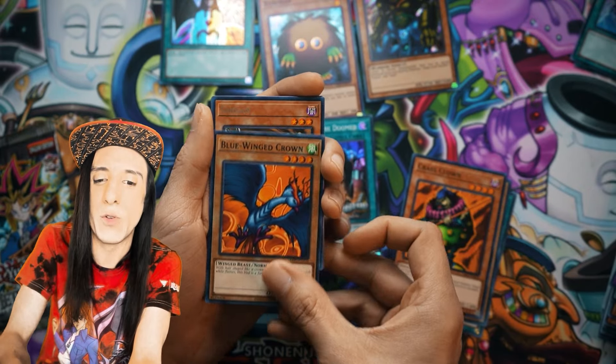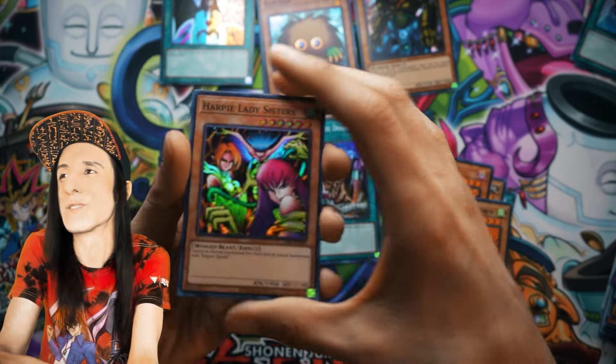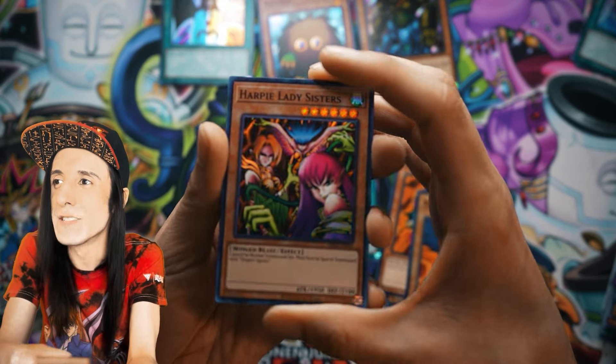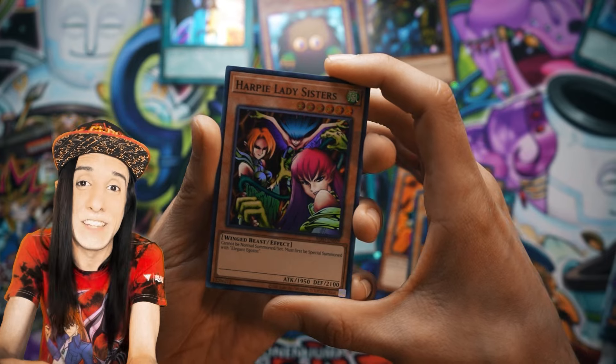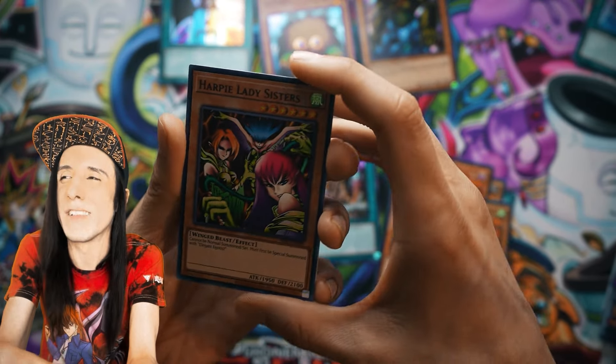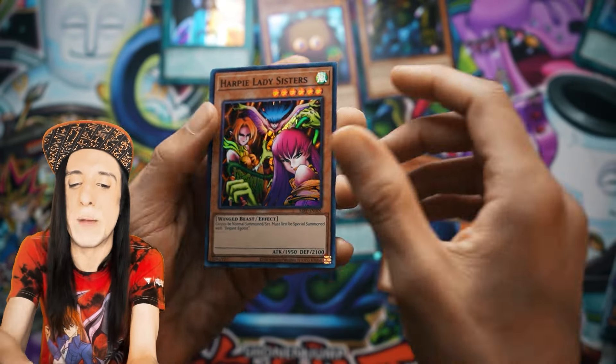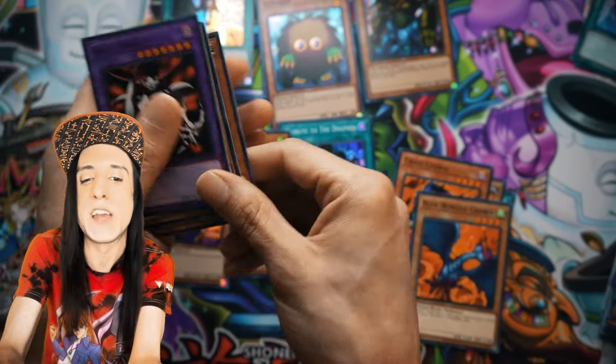Looks like we got Blue Winged Crown, Sangan, and — ooh — Harpie Lady Sisters! We did get the Elegant Egotist so now we can bring out the Harpie Lady Sisters. These were recently converted into a Maximum Mode monster in Yu-Gi-Oh! Duel Links. Seeing the classic card with its 1950 attack didn't seem like much at the time, but I've had real duels where this got real scary real fast.